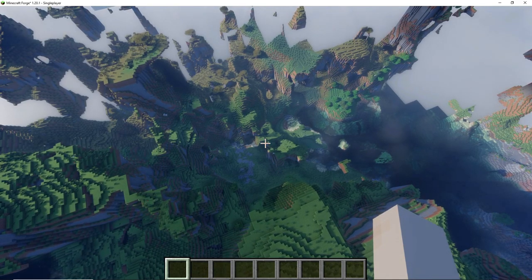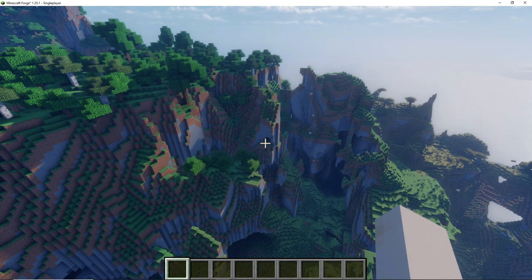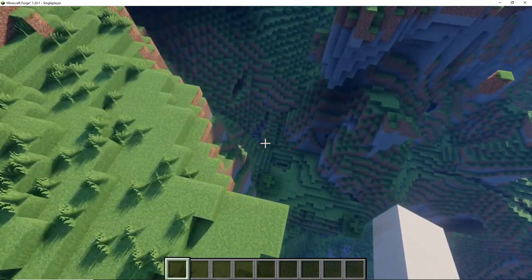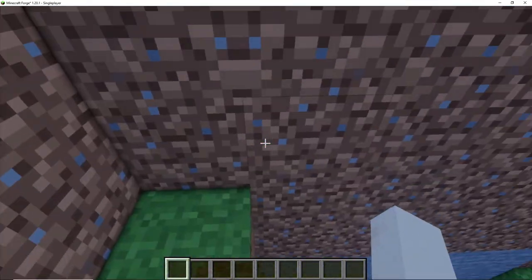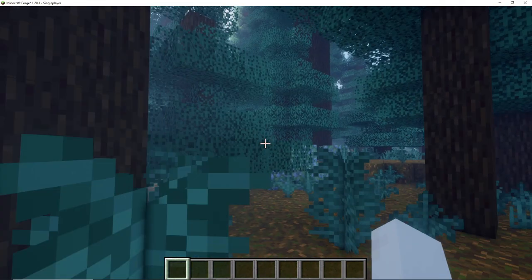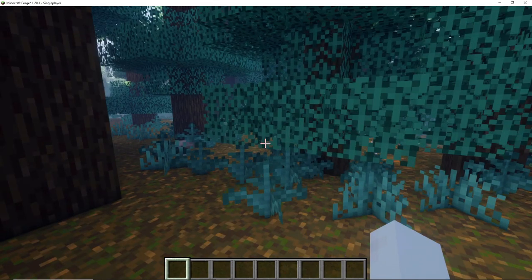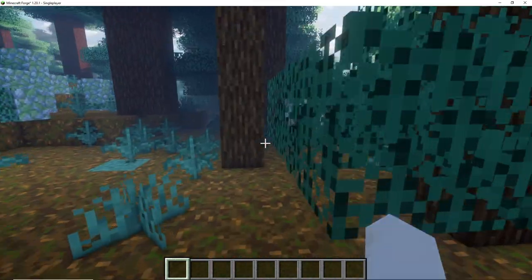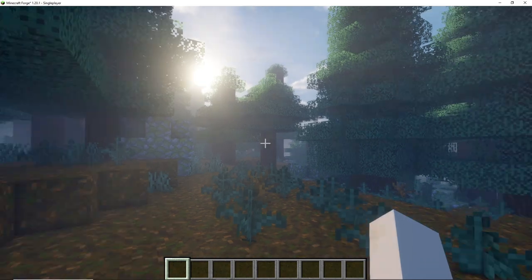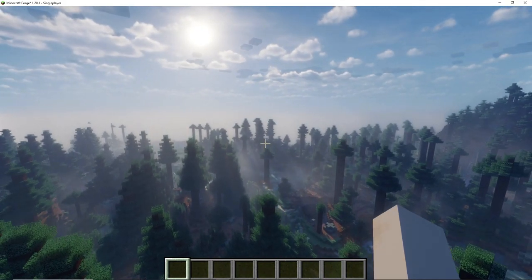The second world was a very mountainous area, and although I could have built some interesting stuff there, it was not exactly what I was looking for. So I went to a third world, and probably a fourth as well. The one I finally settled on was a very forestry-looking world. It almost seemed like this game only generates five different types of worlds: forests, jungles, oceans, deserts, and flats or valleys like farmlands.